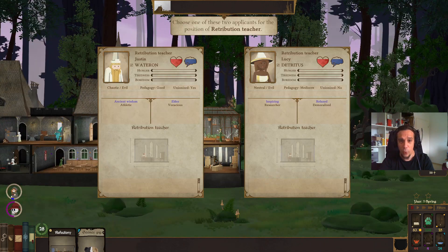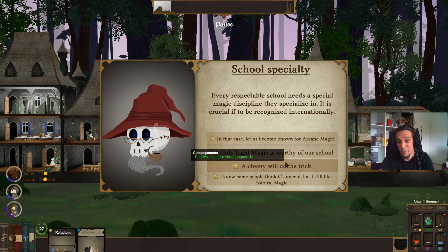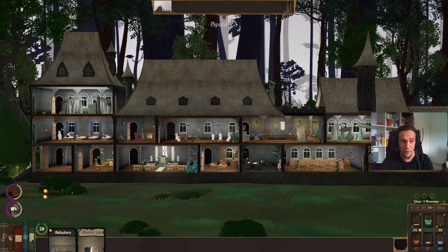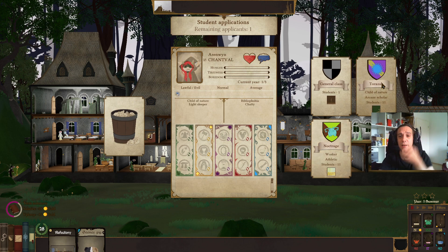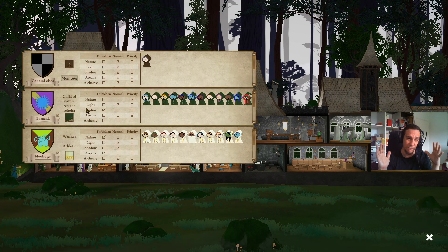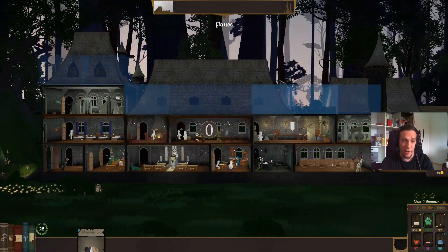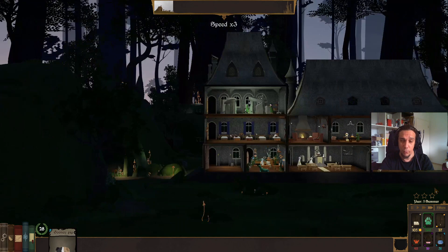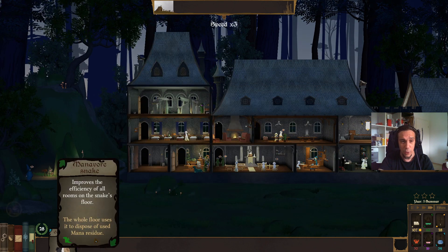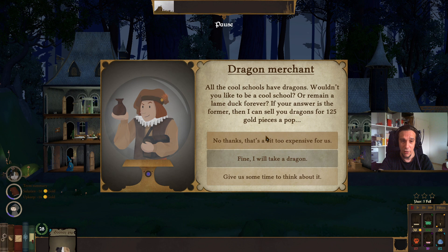Try to also have all the specialized classrooms for the focused schools you have for the Archmage quest — that's very, very important. Beyond that, it's up to luck, because you never know if you'll actually get that graduation on an Archmage. But by denying the field of studies a little for your Archmages-to-be and by making sure other houses are not allowed to block their classrooms, you really increase the chances by a lot. Of course, everything which increases efficiency for the classrooms training the magic your Archmages-to-be need — go for that.